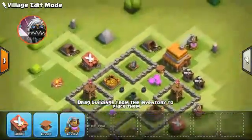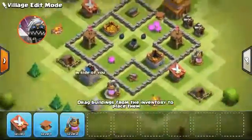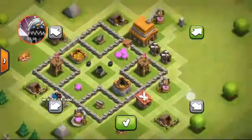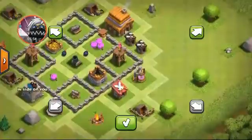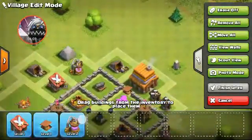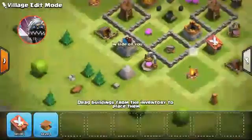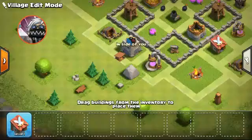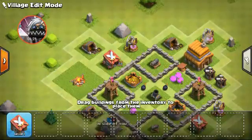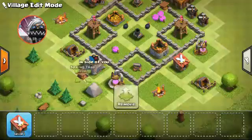My friend recommended me a game from yesterday and said I should play it. Meanwhile, back to building — the elixir is in the way again. Moving it over — okay, this actually seems a lot better now and makes more sense. I haven't been at TH4 in a long time — I'm a TH7, so I'm not used to any of these buildings.